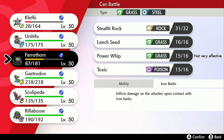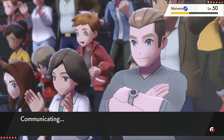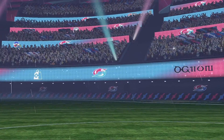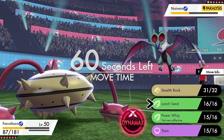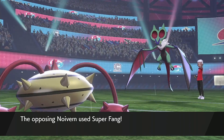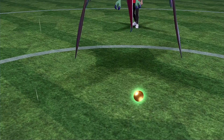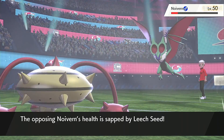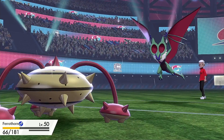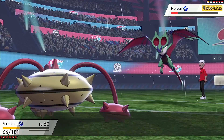I could use Ferrothorn, but I'd rather save Klefki's screens — I think that's going to come in handy to give some bulk to those other mons. The Para is going to come in handy here. I'm going to go for the Leech Seed and get back some HP. He is now locked into Super Fang, so I'm free to set up another screen — he's obviously not using anything else.